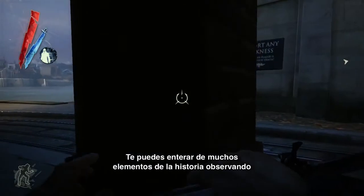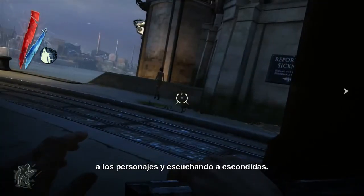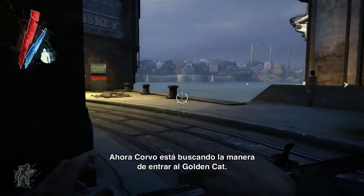You can pick up lots of little story bits by watching the characters and eavesdropping, but here the player is looking for a way inside the Golden Cat.